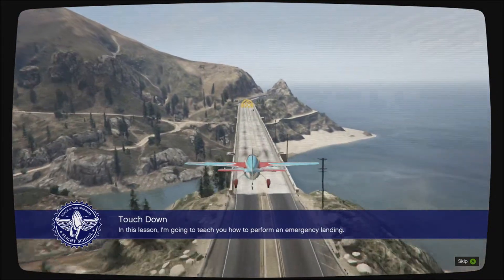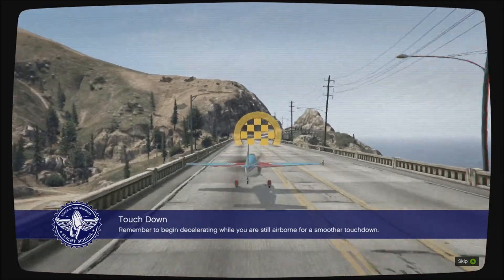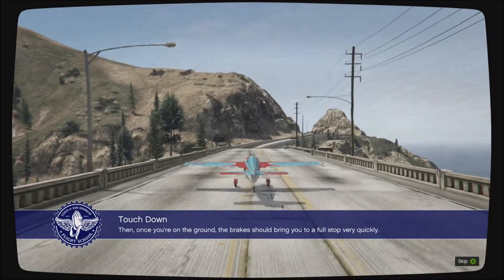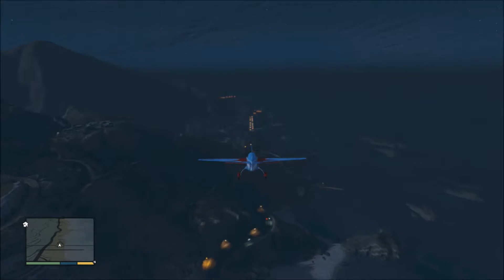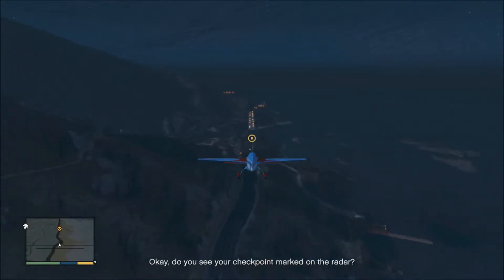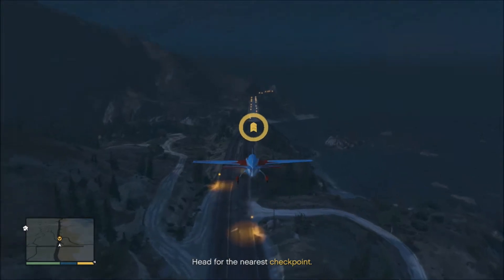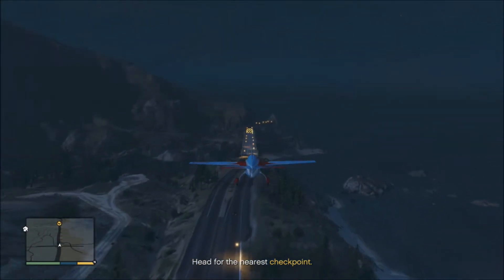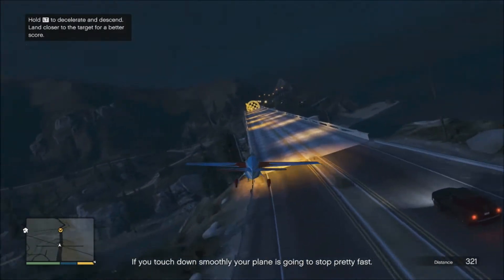I'm going to teach you how to perform an emergency landing. Remember to begin decelerating while you are still airborne for a smoother touchdown. Then, once you're on the ground, the brakes should bring you to a full stop very quickly. Do you see your checkpoint marked on the radar? You're going to practice an emergency landing on that bridge straight ahead. Slow your approach as you descend onto the road — if you touch down smoothly, your plane is going to stop pretty fast.